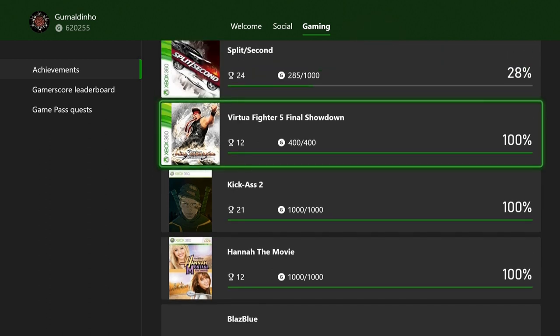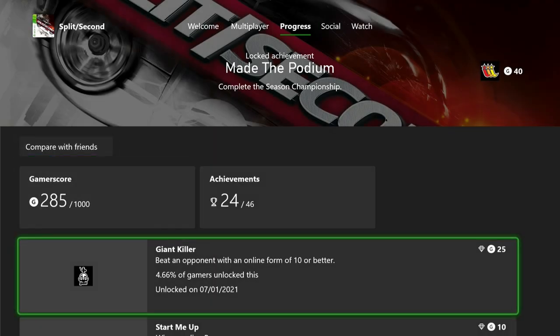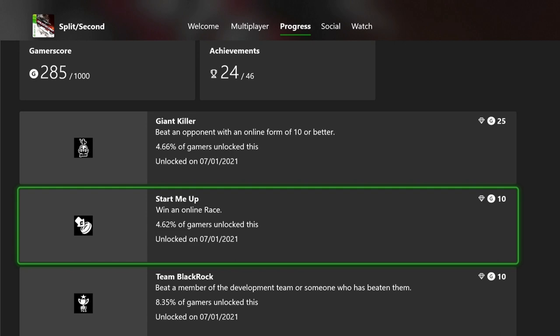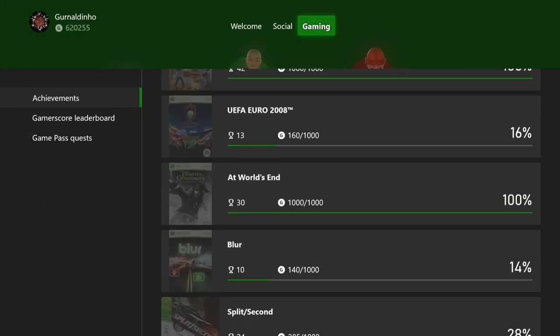I helped my friend Scott, Glory Hunter on YouTube, with online achievements this month — he just needed to play 10 games online, so I kept him company. My boosting buddy Ross helped me with Split Second: he got me 'beat an opponent with an online form of 10 or better,' 'win an online race,' and passed on a viral achievement — 45 gamerscore total that I was missing from Split Second, which is a great game I need to revisit.